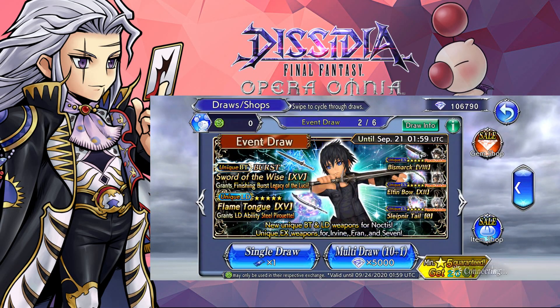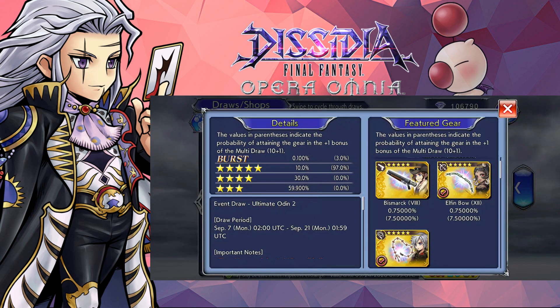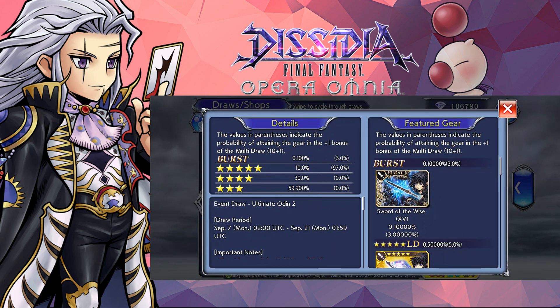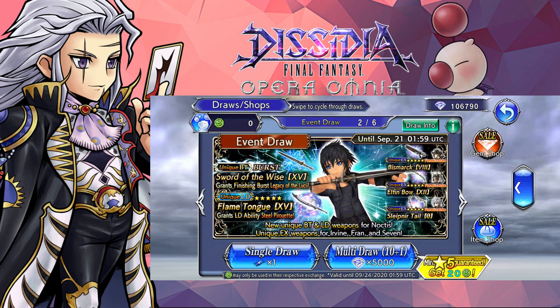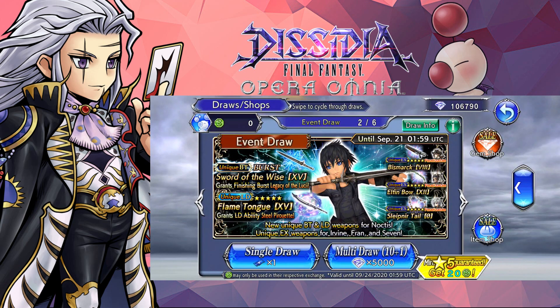In this banner I really just don't have Irvine's EX - the only EX that I'm missing in this one. And of course we do want to get Noctis's LD, and if we can get away with it we can grab his burst as well. Here's hoping we get the LD first before we actually get the burst, because as you guys know, burst first is a curse.